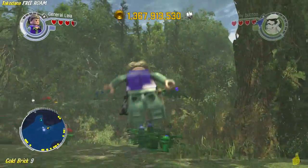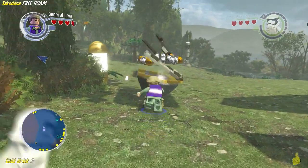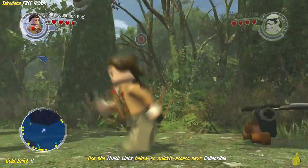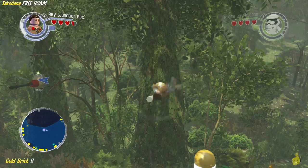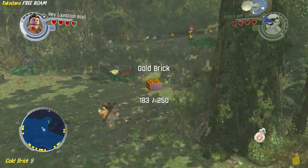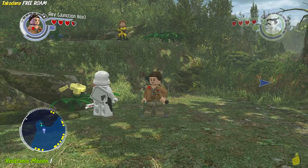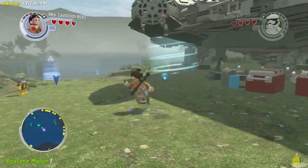Next up, we've got another gold brick. This one is going to require the agility ability and also the use of a staff, so the perfect character is going to be Rey. First up we need to do a butt slam and build up this bouncy thing on the far right side. Once that's built up, go ahead and target the hole in the tree with your staff. Once we've plugged it, we'll get our spin on — spin all the way down and around and grab that gold brick. Don't be fooled by the character standing on the hill there — they're just trying to solicit some money from you.